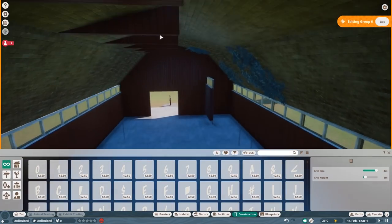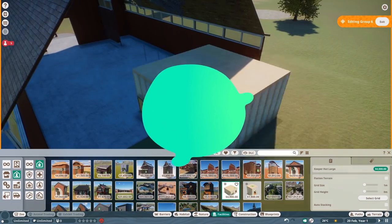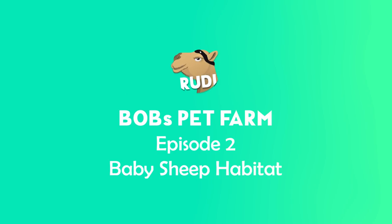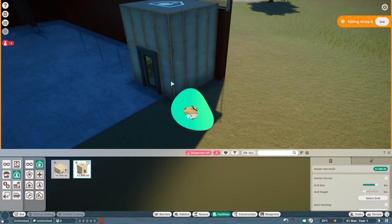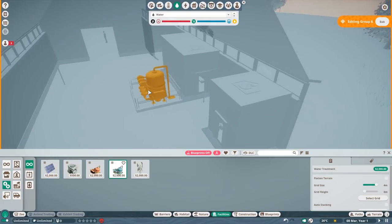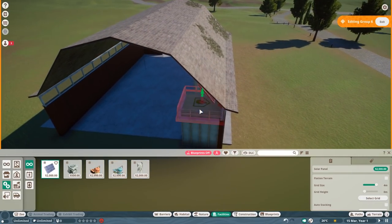Welcome everyone to episode number two of Bob's Pet Farm. Today we are here to build a little doll sheep habitat. This is going to be the baby sheep habitat where kids can actually learn something about sheep, pet them, be around them, and see how they live.